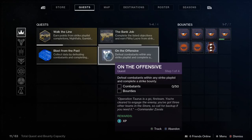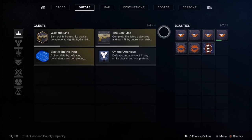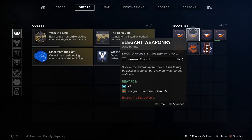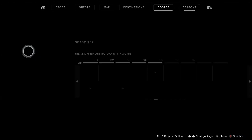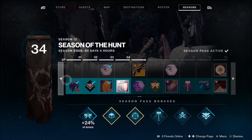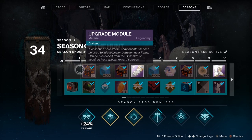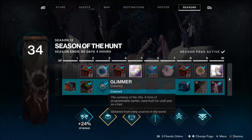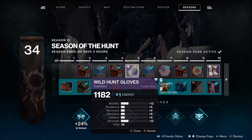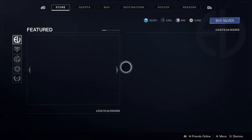The Quest tab is where all your quests and bounties live — think of it as your to-do list. On the left-hand side are the main quests; on the right-hand side are the bounties. The Roster is the social tab where you can interact with and invite friends and access messages. Seasons is where your Season Pass is stored — there's a free track and a paid track. Earn XP through activities and bounties to open up rewards, and there's a specific guide for that.